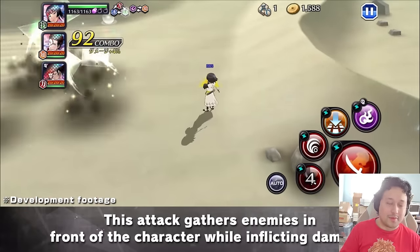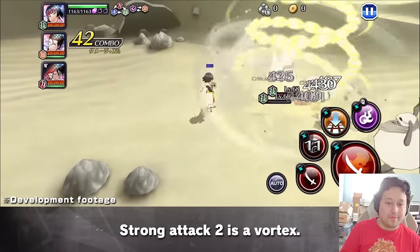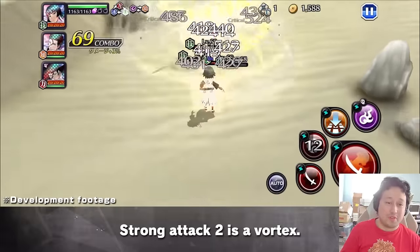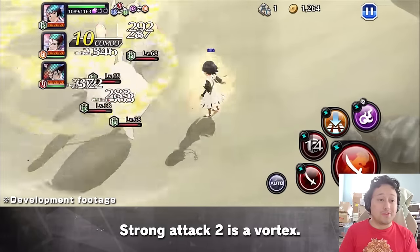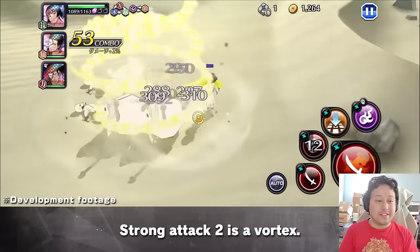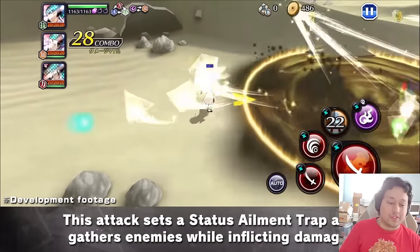Vacuum explosion — pretty standard, not a bad strong attack. That is horrible. Klab, y'all couldn't have just given her a tracking vortex? Y'all didn't even give her heavy. I like the third strong attack though.